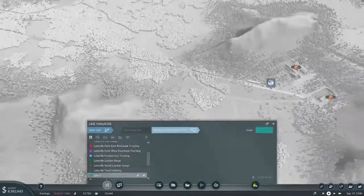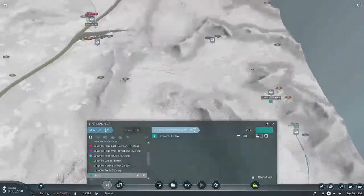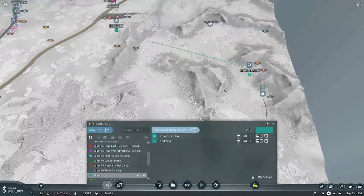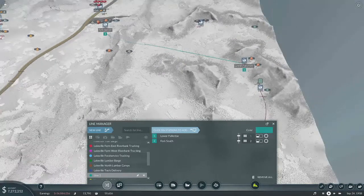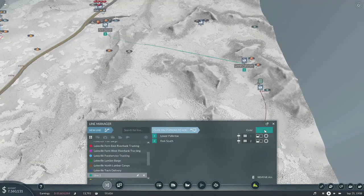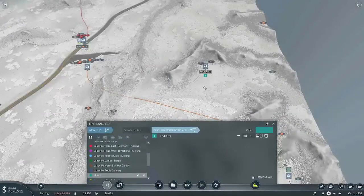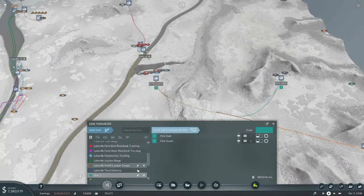Let's go ahead and get this started. This will be... let's make this Fork Iron West Freight. And Fork Coal West Freight. And then we'll have north and south.